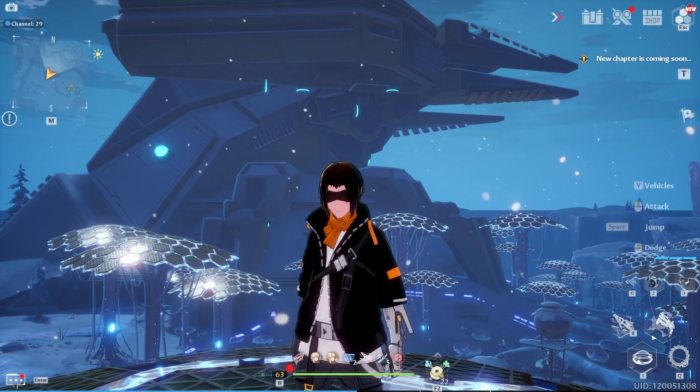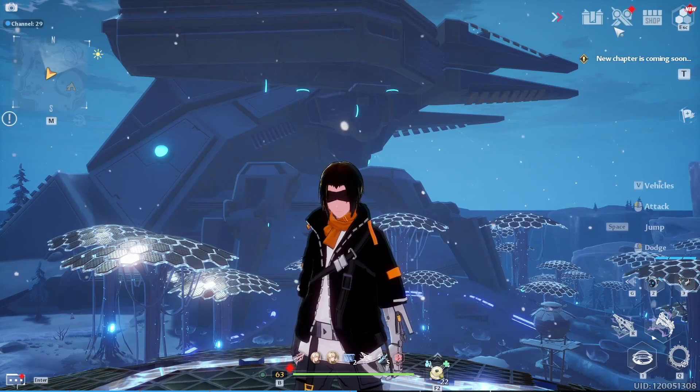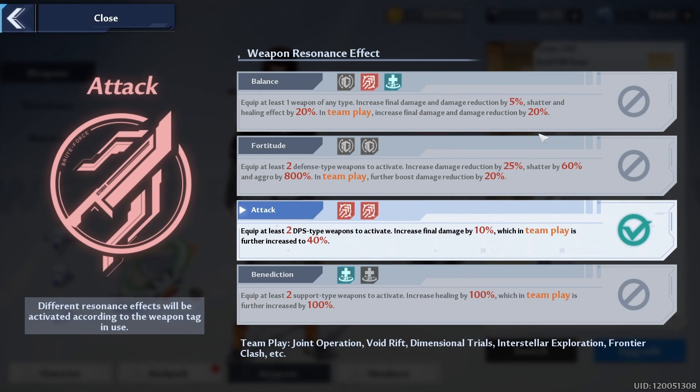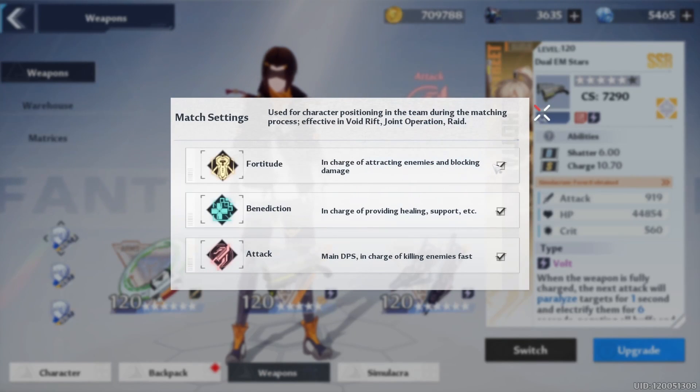Resonance for tanks is going to matter, and resonance for healers is going to matter. If you don't know what that is, you can pull up your weapon menu and switch over to see your resonance effects. There are a few types in the game: balance, fortitude, attack, and benediction — and that's going to be what you queue as. Go to the match settings button to queue for a role, and make sure you're equipped to perform that role. Don't queue for healer if you don't have a healer weapon on.